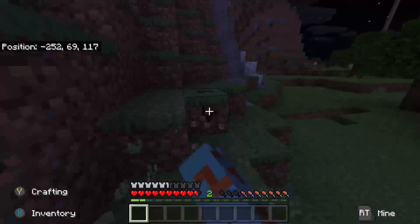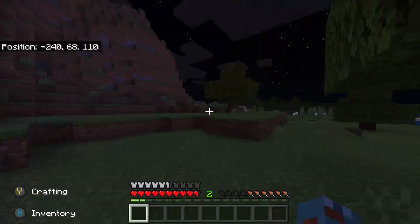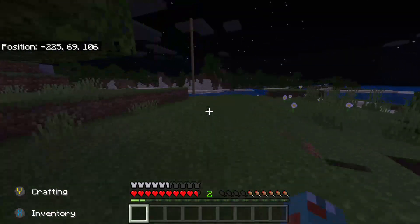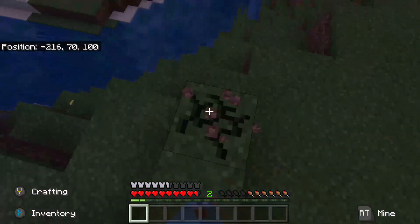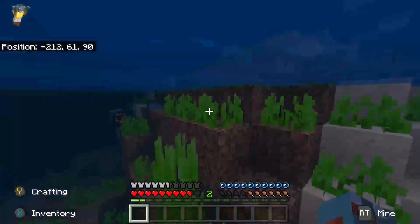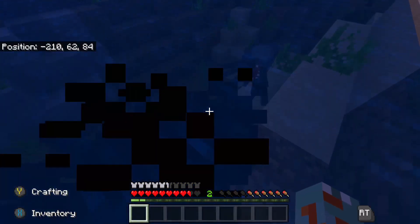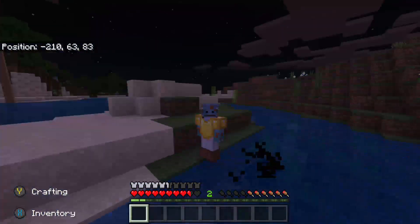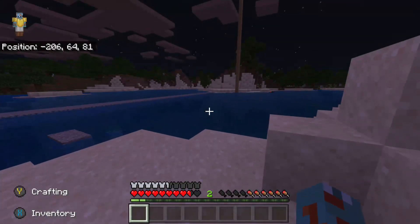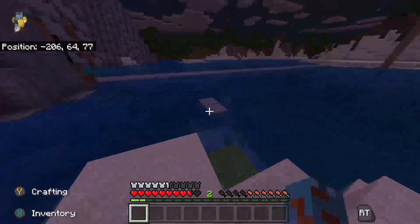Endermen are so bad because all you gotta do is look at them and they get mad. Luckily I had this pole here so I can see where my house is. Oh, squids — they do a black ink thing, that's pretty cool. Wait, where did my house go? Maybe it's just not loading in.